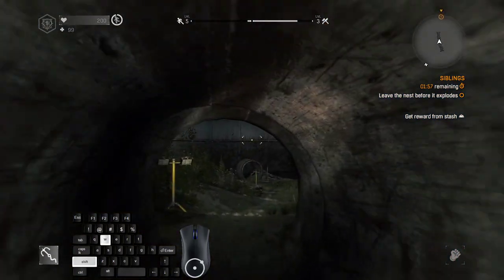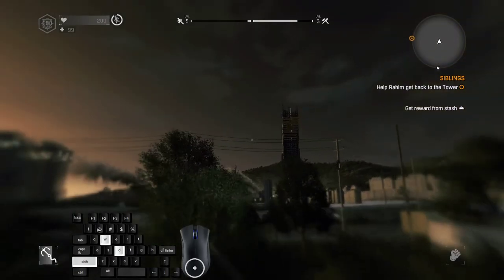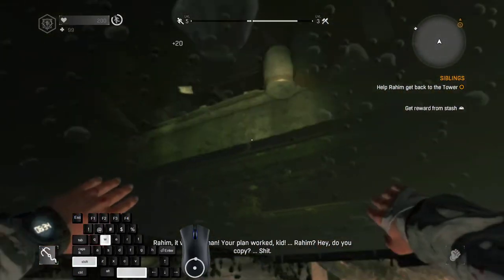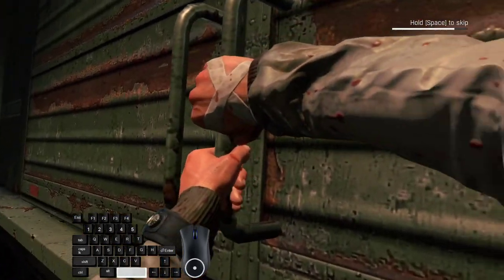Let's see how it works. Run into this pipe, aim somewhere here to snap to the invisible wall, grapple it, fall outside, grapple to cancel fall damage, fall out of bounds, grapple to get back in bounds, interact with the train cart, skip it, and quit out as soon as you can see the checkpoint indicator.